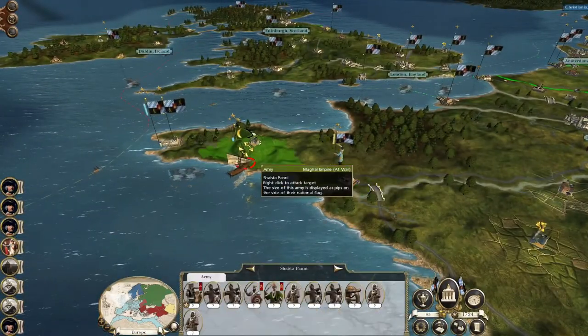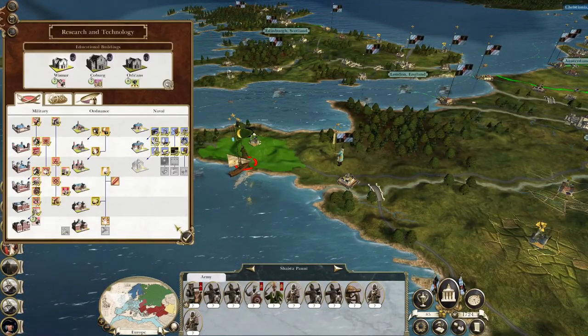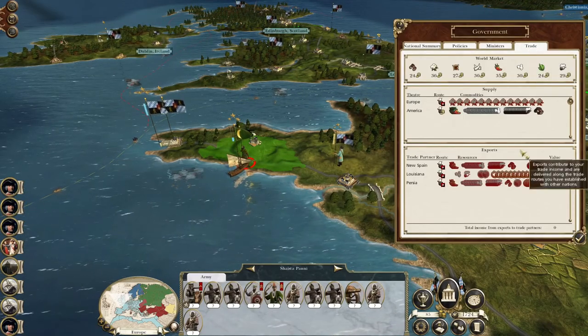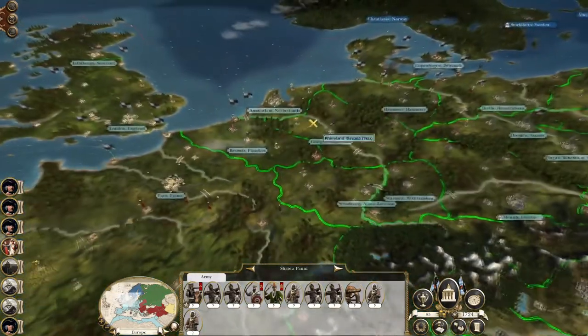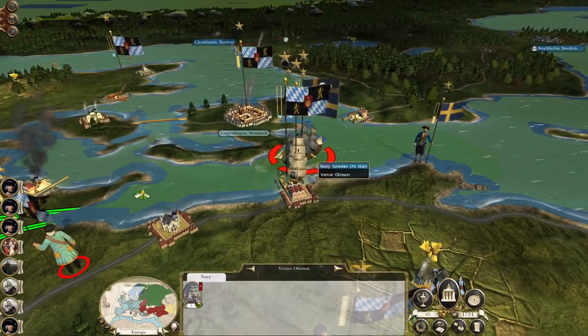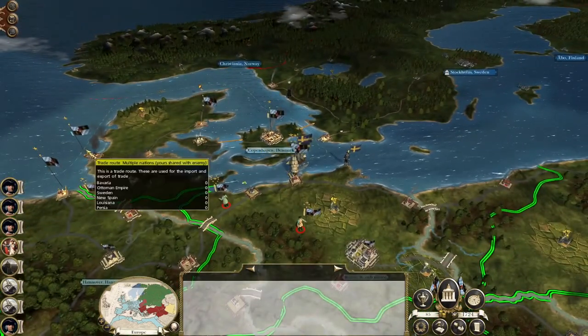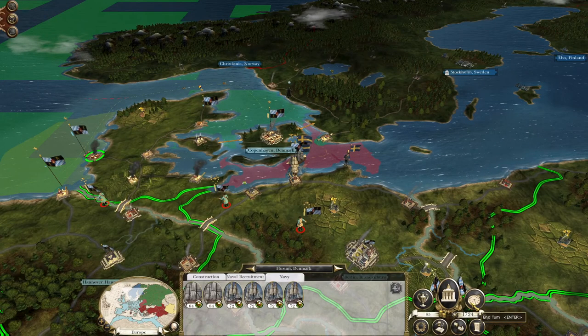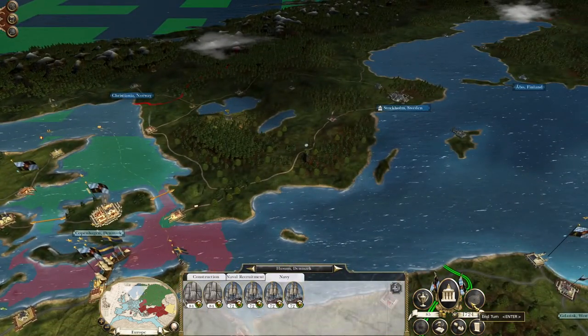And then there's the Ottomans — 11,000 next turn. Oh, it's because our port is being blockaded by a Swedish fleet that our fleet cannot realistically beat, not with me at the helm.